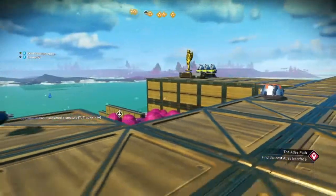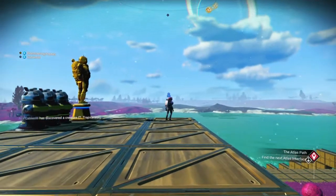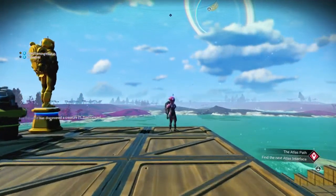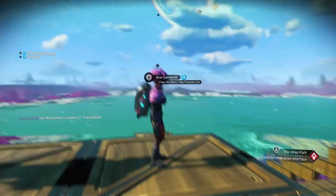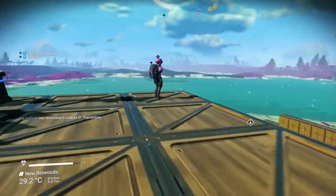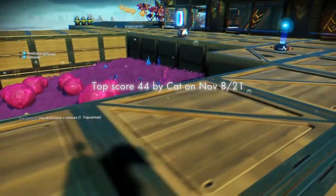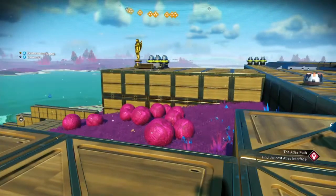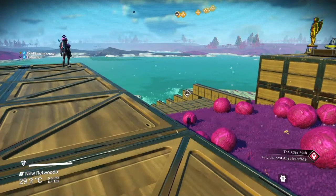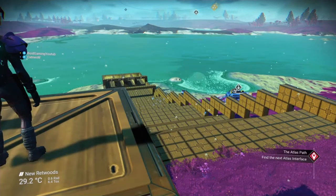Hi guys, welcome back to another base tour. Today I'm visited by Katrine. This is Katrine's base. What game do you call this? This is called Spoelen. It's a Dutch game — it's sort of a Dutch table shuffleboard type of game that we used to play when we were kids.